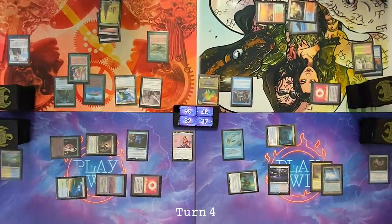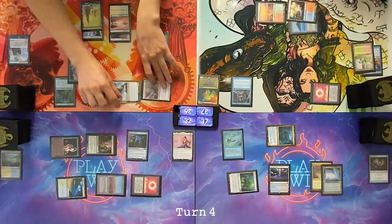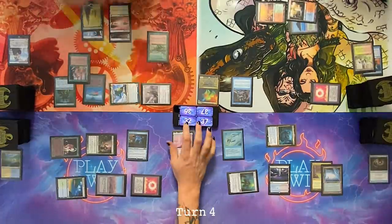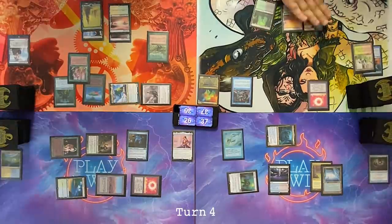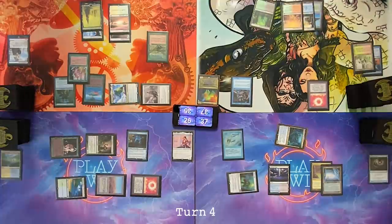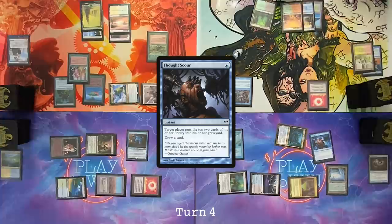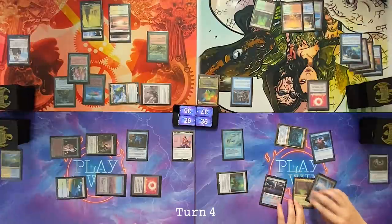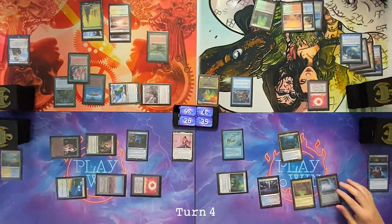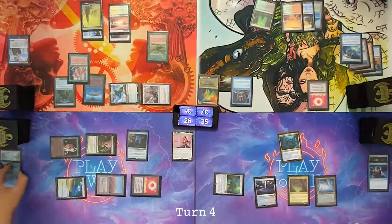Draw. Play a Bountiful Promenade. Move to combat — Dylan, swinging at you with these two creatures — that's 16 damage. 26 is my new life total. Pass the turn. Play my land for turn and pass the turn. End of your turn, cast two-mana Thought Scour. Mill over Nate. I'll pay for your Rhystic Study. Draw. Go to my turn — it dies. I feel like you shouldn't let it die. Why would you let it die? If you attack him again, you can just get it back.